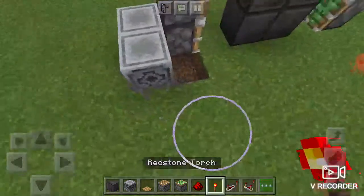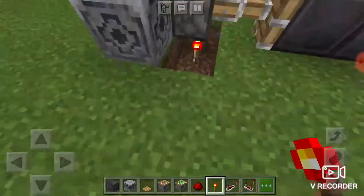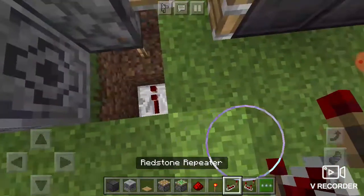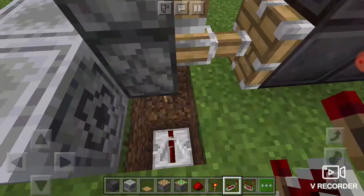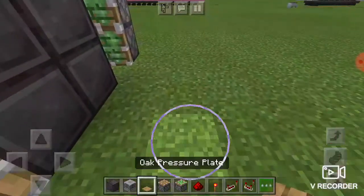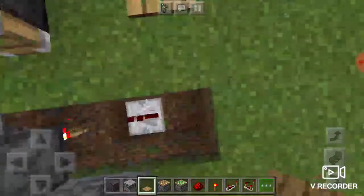Next we're going to place a redstone torch there, a bit of redstone, a redstone repeater, and then we're going to put two pressure plates there.